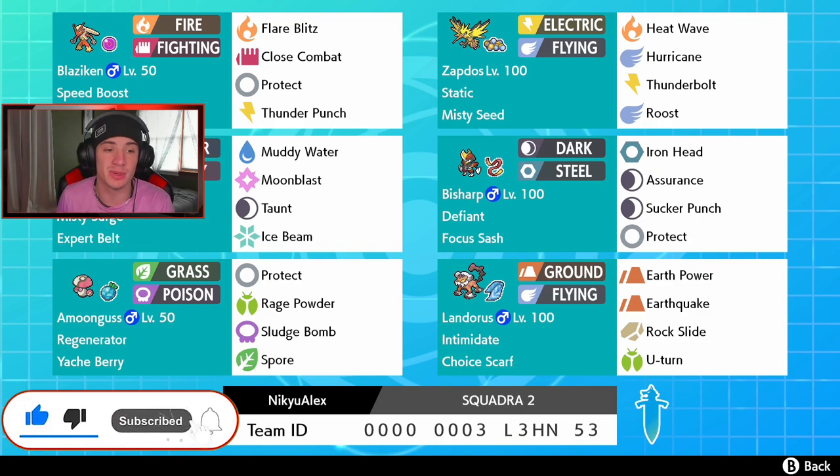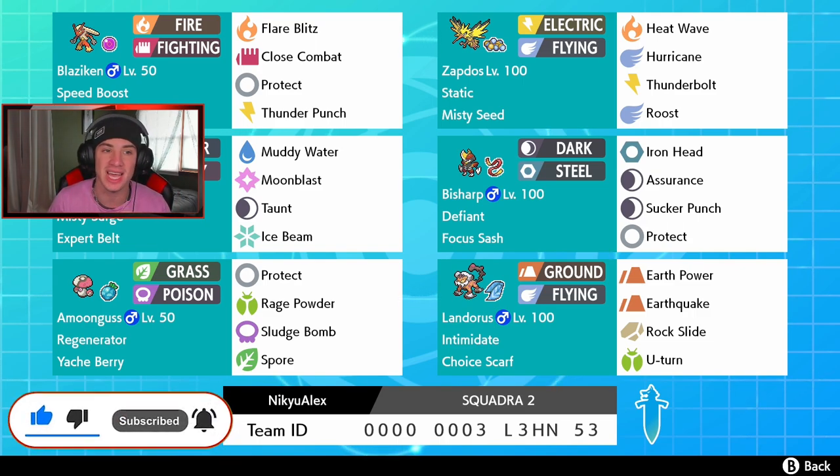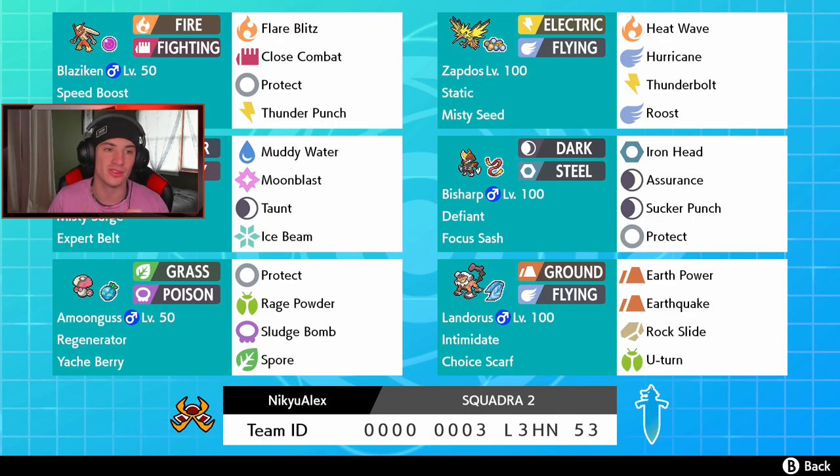Thank you so much for the support on the channel. On this team, we got ourselves Speed Boost and Life Orb Blaziken — heart and soul. This thing hits like a truck and the speed is phenomenal. Especially you can protect the turn and get that plus one speed boost and roll from there. Blaziken also has Flare Blitz, Close Combat, and Thunder Punch as its attacking physical moves.